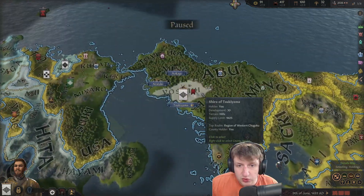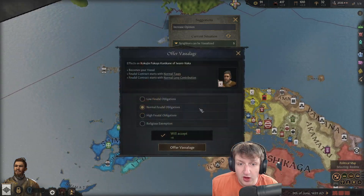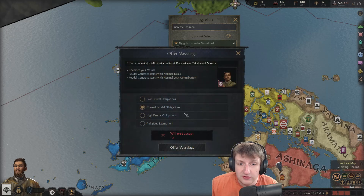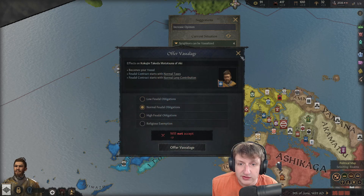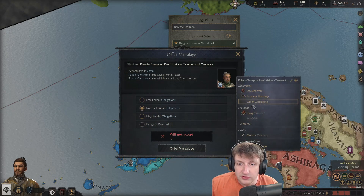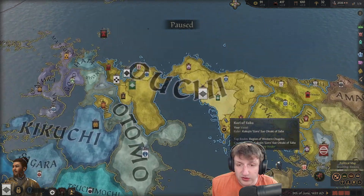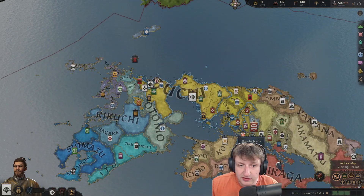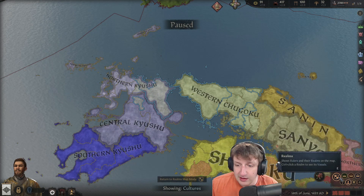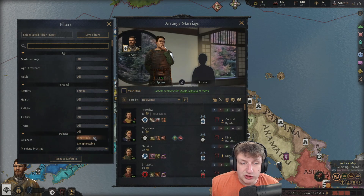I'm excited about this series — these interesting campaigns that are different from a lot of others are cool to see. Neighbors can be vassalized — I like that. I'm going to try to get normal contracts on all these guys so let's go ahead and sway him. We want normal contracts, we do not want weak contracts.